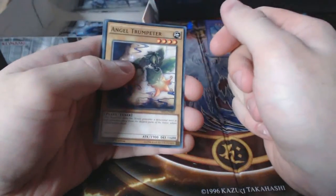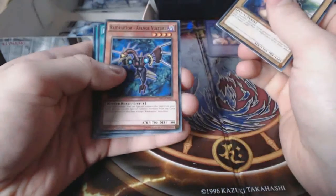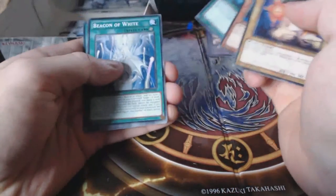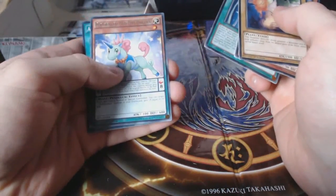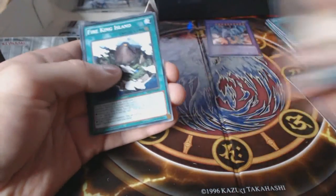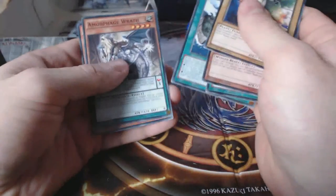Three packs left — trying to find this Ghost Reaper! Angel Trumpeter, Raid Raptor Avenge Vulture, Bug Matrix, Beacon of White, Performapal Odd-Eyes Unicorn, Amorphage Infection for the super — nice! Fire King Island, Amorphage Wrath, and Despot 009.